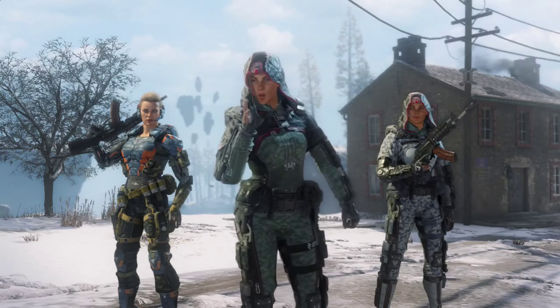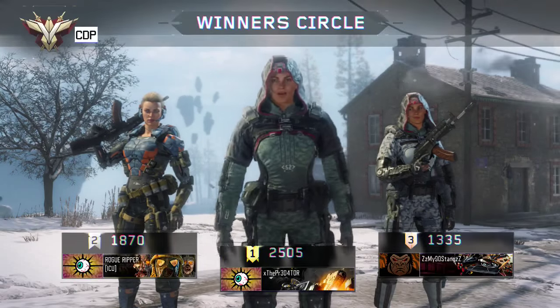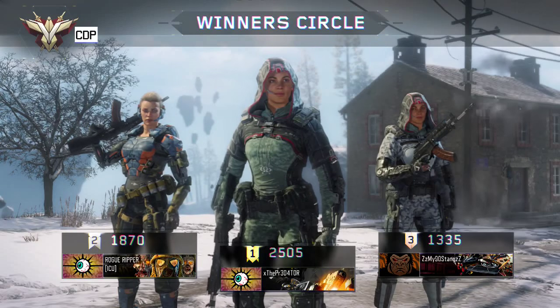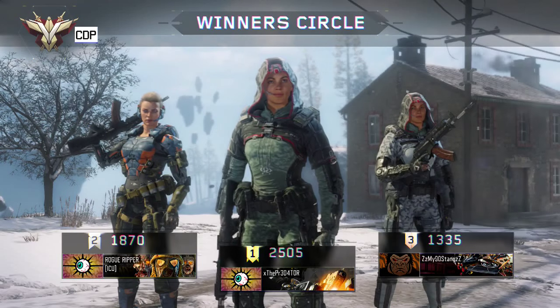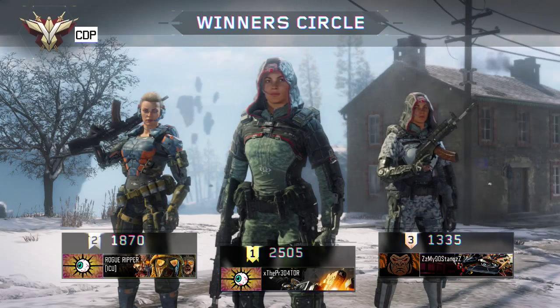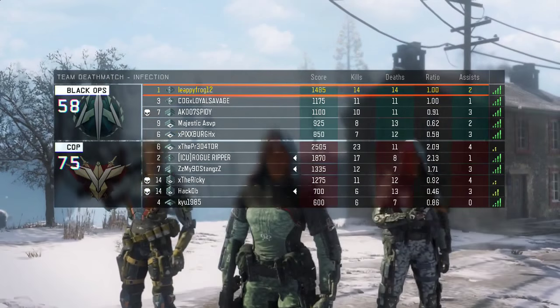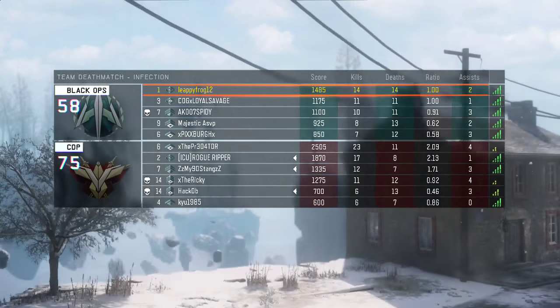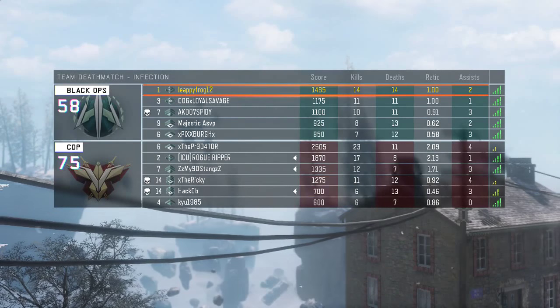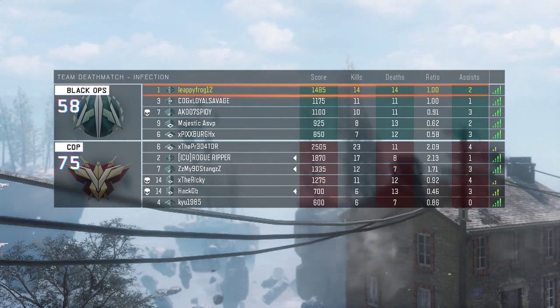Pretty cool camo, man. What is that? I wonder if that's one shot one kill — won't even hear it coming. That's cool, they didn't have that in the beta. That guy went 23 and 11 — a 2 KD. Three of their teammates had almost a 2 KD man. I had some crap teammates.